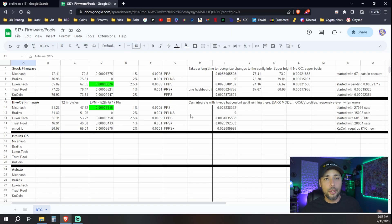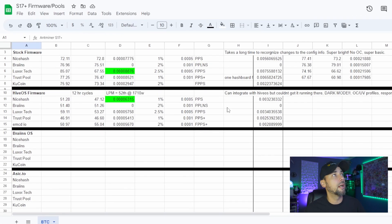Back to the spreadsheets. This is the spreadsheet we've worked on a couple of times now, comparing five different pools with stock firmware to those same five different pools with the Hive OS firmware. Now I want to try Brains OS. I've heard some good things about it, and some bad things. I'd be interested to see what we come up with.